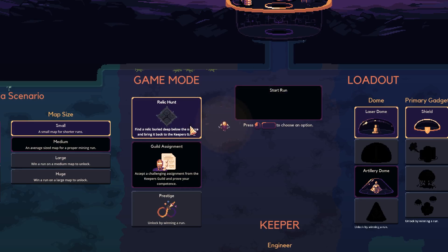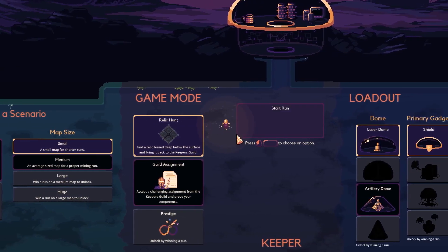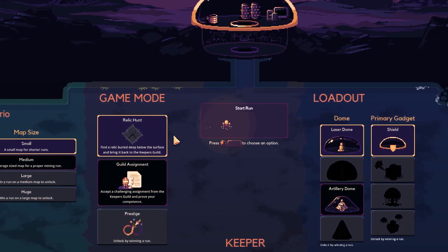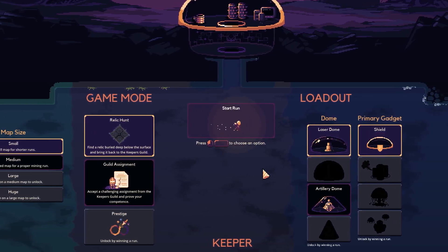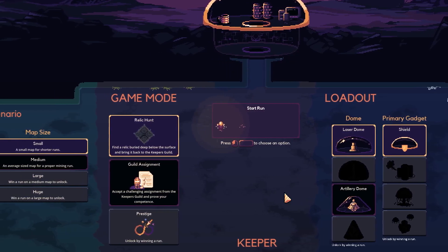Don't mistake the nodes for the power-up buffs — for example, the chips that are two by two blocks. For those, you simply unlock certain upgrades. For example, in my last game with a normal laser dome and a shield, I unlocked a rocket battery, which really helped me win the game.